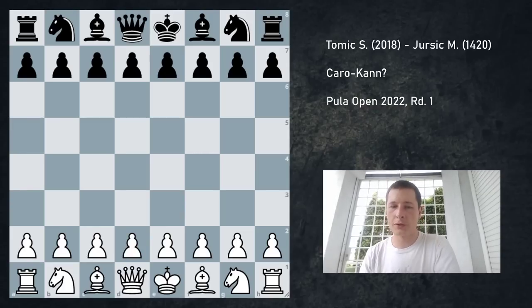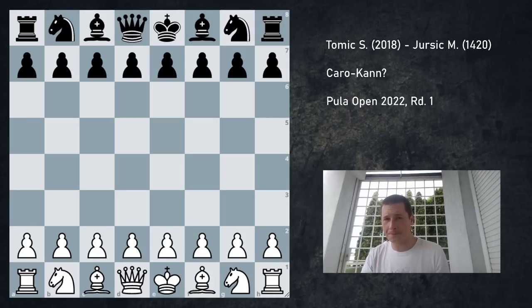Hi everyone, Stjepan here. I'm going to start covering games from Pula Open, which is a tournament that finished about 10 days ago, and this is round one. I faced a lower rated opponent, as is often the case in open tournaments — you either play someone much higher or much lower rated than you. In this case, my opponent is 1400. This game is a really good example of why, even if you don't know any theory, you should try to follow the basic chess principles. So this may be useful to some of you who are beginners or just starting to learn opening theory.